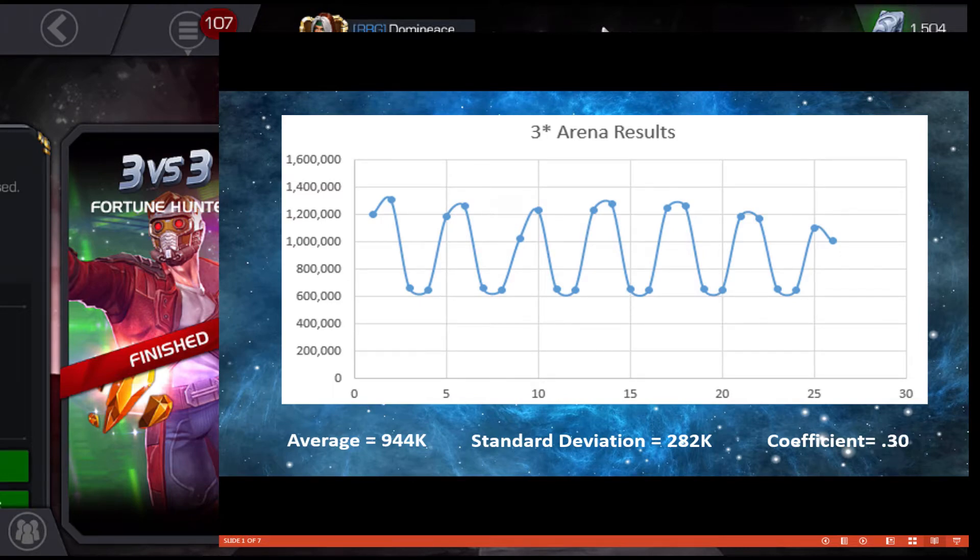To summarize the overall results: the average is right around a million with a standard deviation of almost 300,000. The coefficient of variation is 0.3 — so even though less than one is considered good, having a standard deviation of 300,000 when the average is almost a million isn't the greatest. There's clearly something going on with the data.